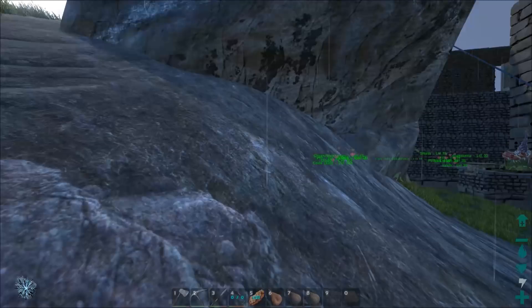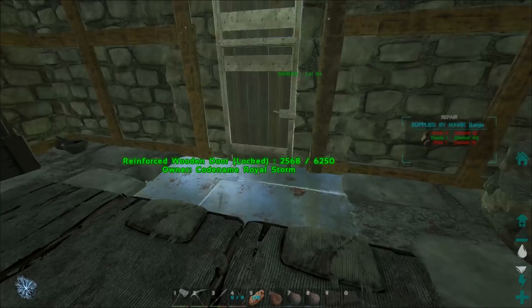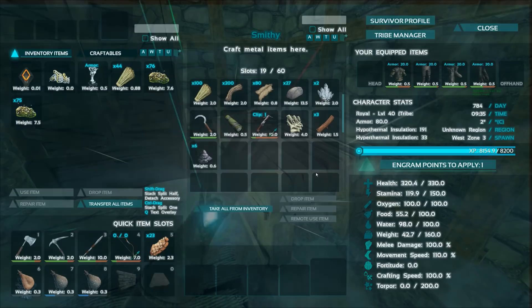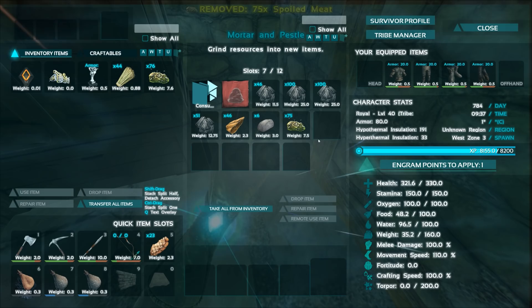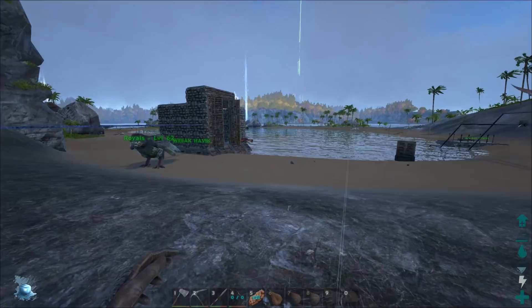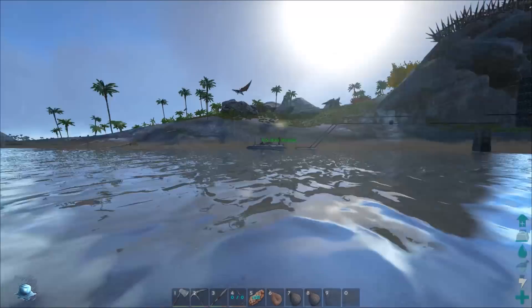We're fine for a while — they're going to be starving for a bit. Let me make the narcotics — just put the spoiled meat in there. The prime we just got is going to be useless unless they're almost hungry. We need to get a lot of prime in order to fully tame them with prime. There you go, there's like 150 in there. Really? Yeah. There's even more on the guy.